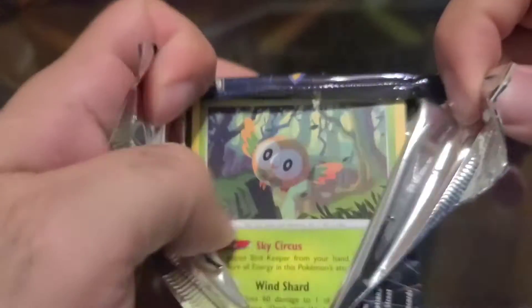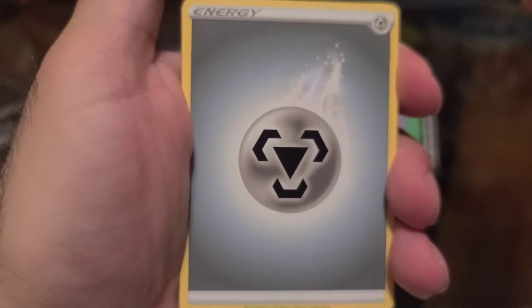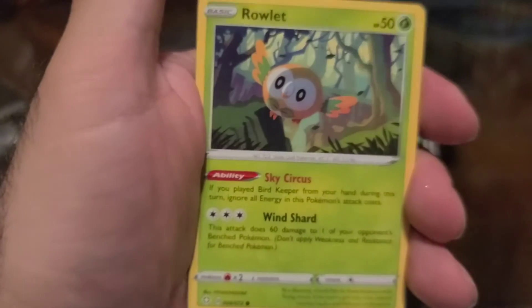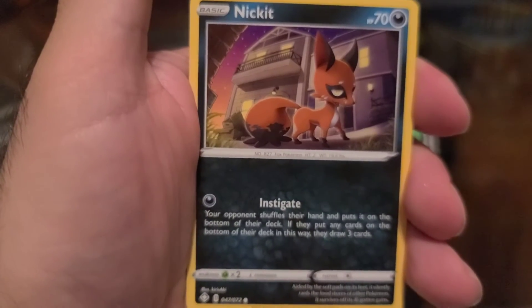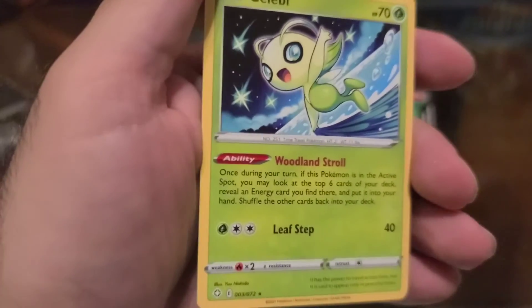Last pack of Shining Fates. Will we get a Charizard? Probably not. We have Energy, Eldegoss, Tropius, Ball Guy, Ralts, Eevee, Morpeko, Beedrill, Nickit, Tropius, and behind that guys — we have Sillybee. So not a very exciting Shining Fates pack, but still not bad nonetheless.